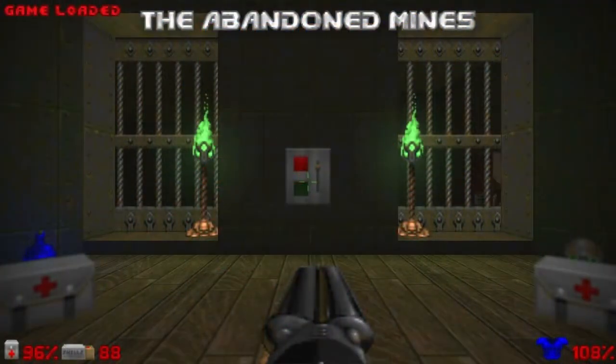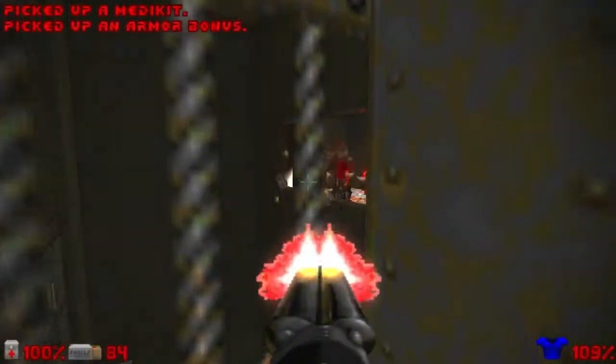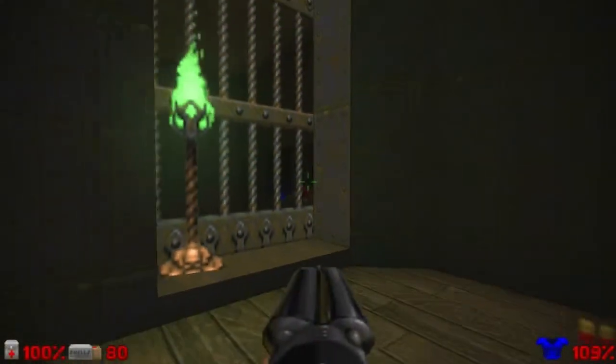The first thing you want to do is look in this window here on the right, because we have some enemies to kill, including a barrel to explode, imps, chaingunners, and lost souls to take care of. I suggest you do it right now. I think a few more will come later.